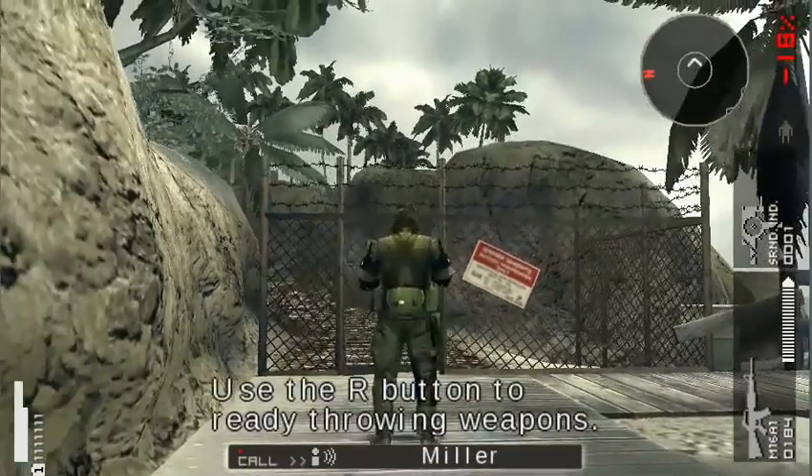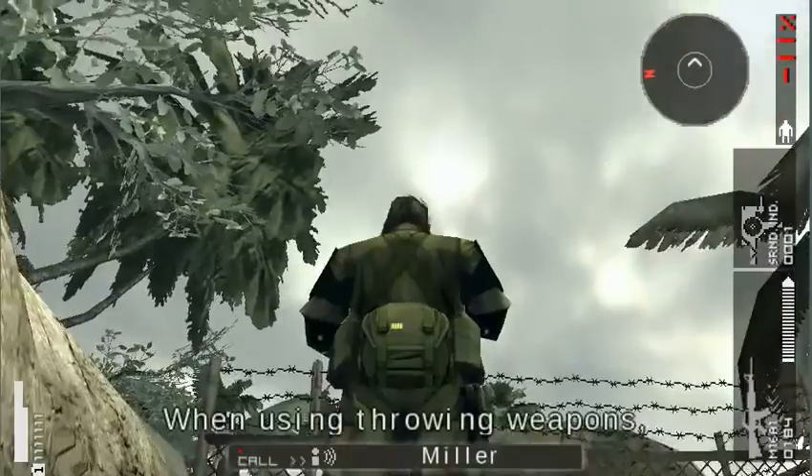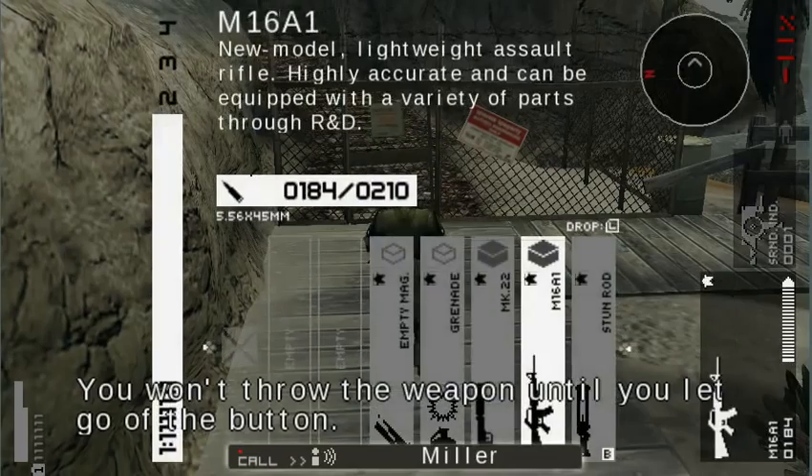Use the R button to ready throwing weapons. Once you're ready, hit the square button to throw. When using throwing weapons, hold the attack button down longer to throw farther. You won't throw the weapon until you let go of the button.